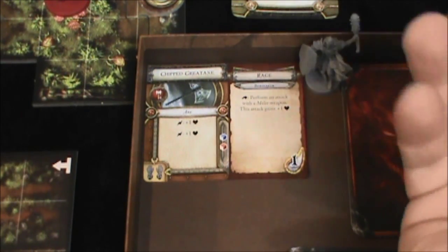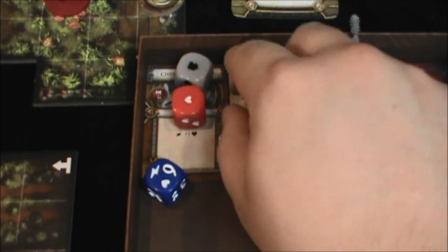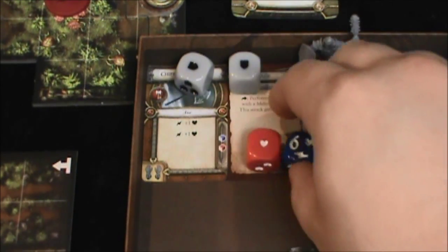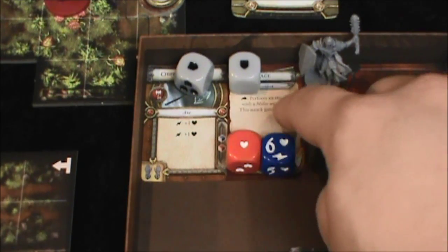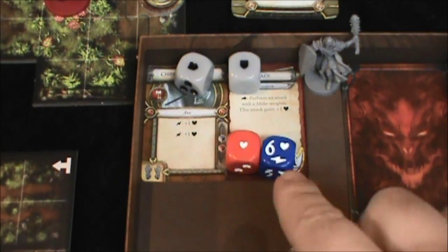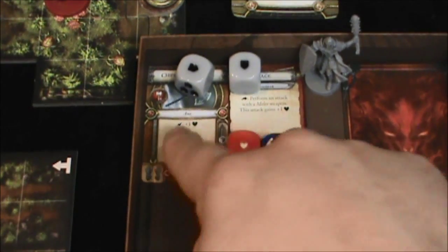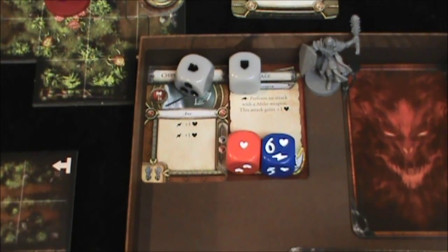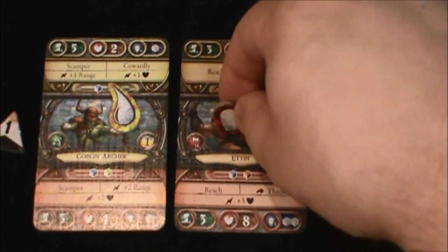Alright, here we go. We have two defense rolled and two damage rolled — that would cancel each other out, but rage is plus one damage. And a surge — a surge we can also use to activate plus one damage. So that's going to do two damage to Mauler. I'll put those tokens right there on the card.